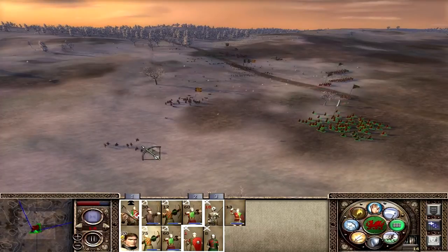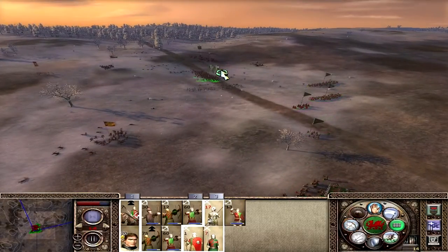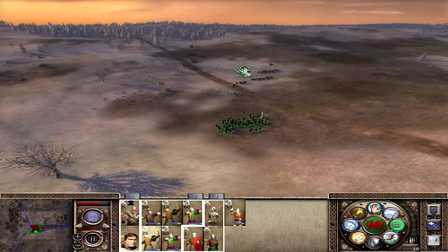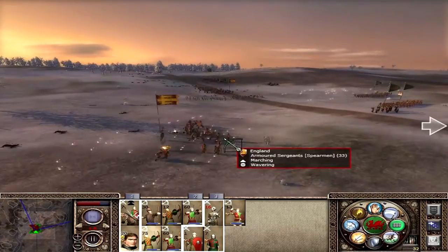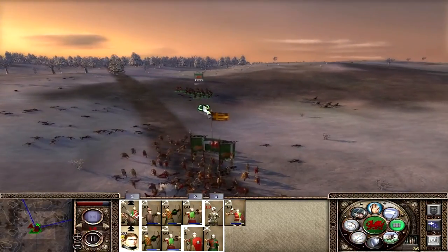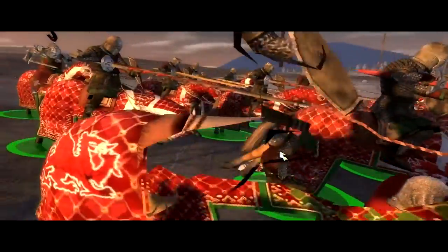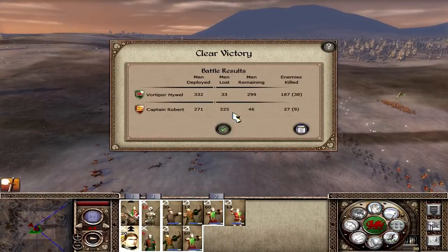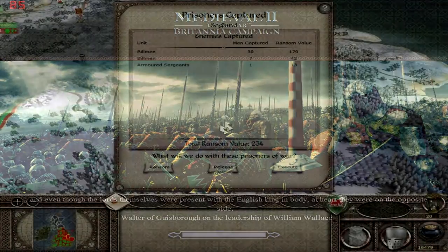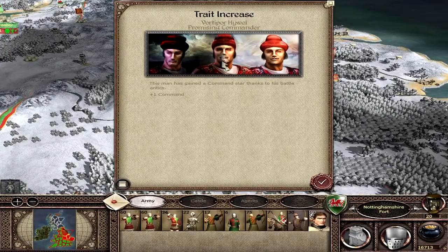Holding the center while bows fire constantly on the armored sergeants - they are taking losses and will break eventually. The general charges into the rear of the enemy line, killing their general. With that charge they should break - and yes, there we go! End of battle: only lost 33 men, very happy with that. Prisoners ransomed for extra cash, taking the fort. Vortipa Howell gains plus one command as a promising commander.